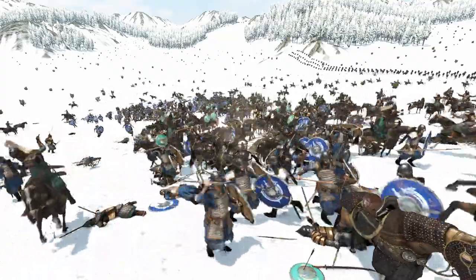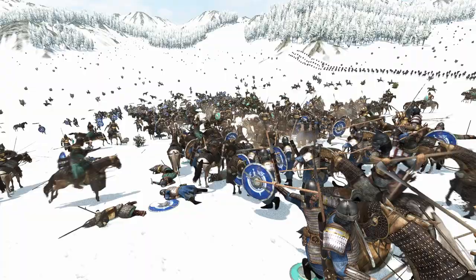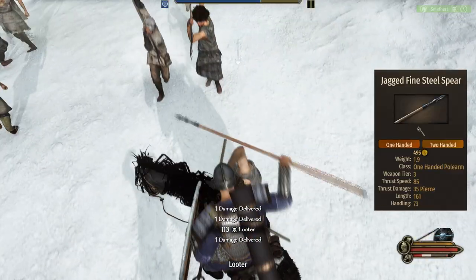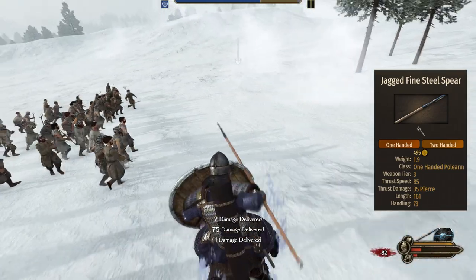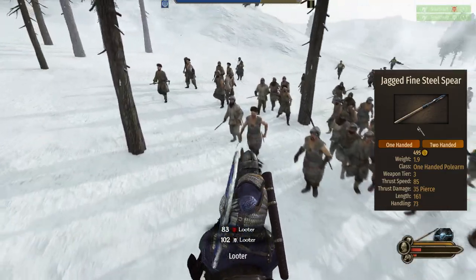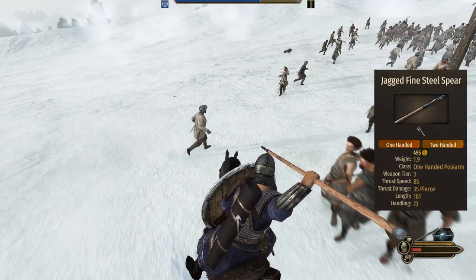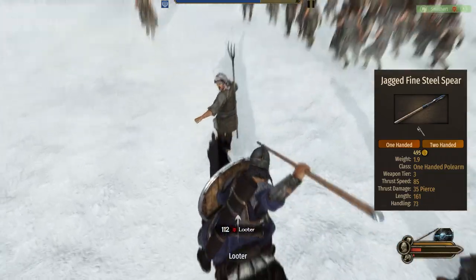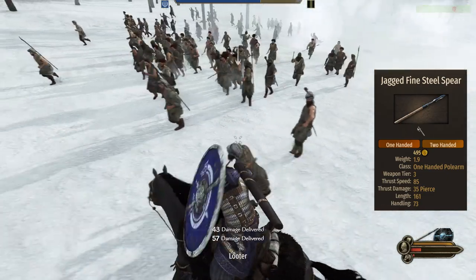The main weapon of the raider is the jagged fine steel spear. It has a very good 85 thrust speed. The length is a very short 161 — shortest among cavalry. The base damage is a respectable 35. The polearm is not the best since the length of 161 falls short in many situations for cavalry, but can be quite good when the unit is dismounted.